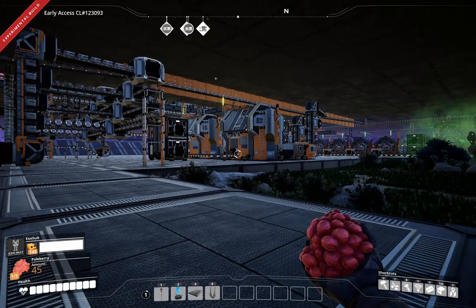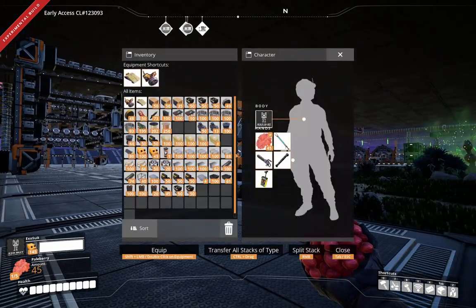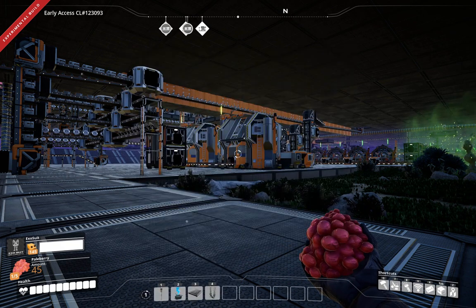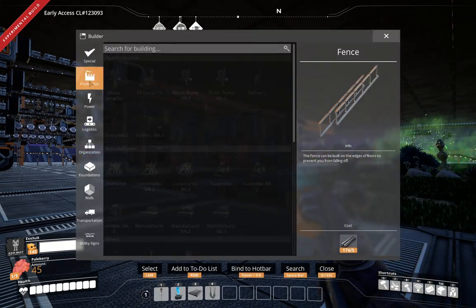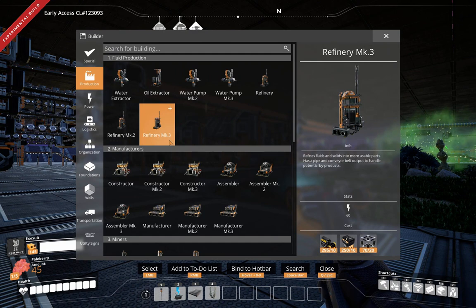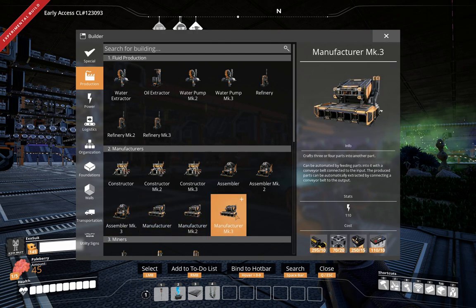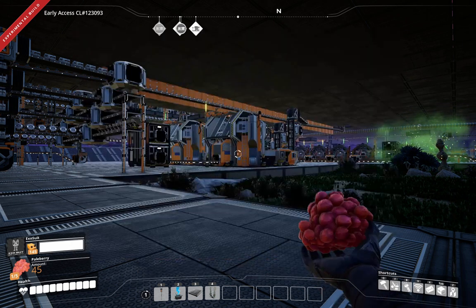We were really low on the heavy modular frames — these guys here — because these things are used in basically all of the high tier. Those are 20 apiece, 10 apiece, 5, and 20 apiece. So we've been using a lot of them.